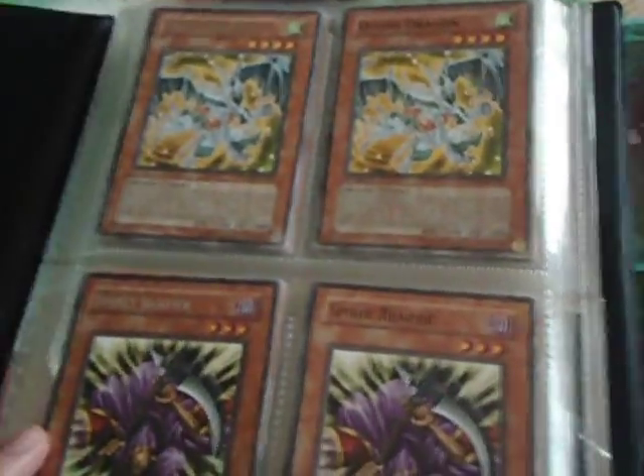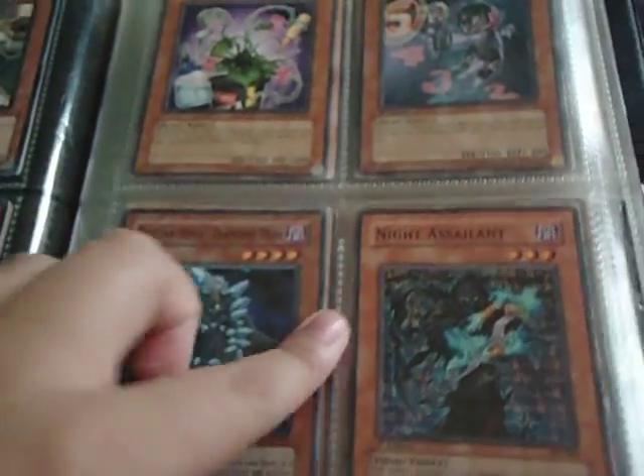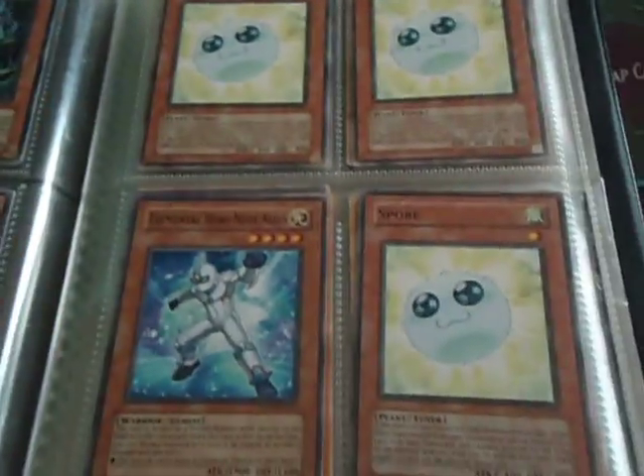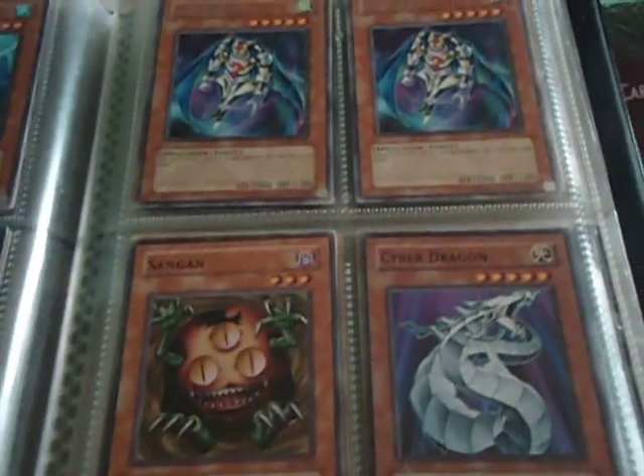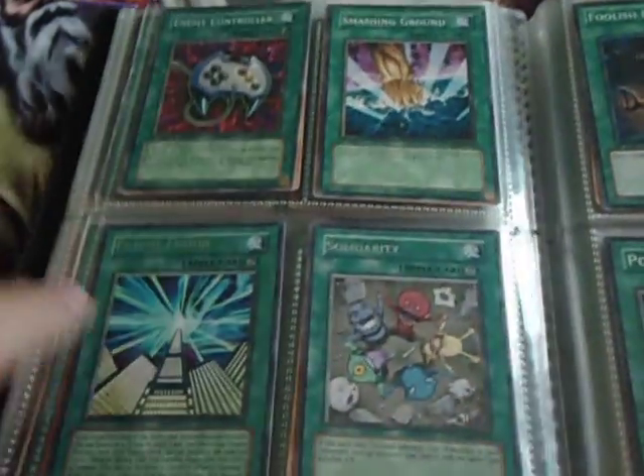Also, I have this Common and Rare binder. So all these are Common and Rares. They're mostly like the staples, like the good ones that people use. I also have multiples of basically all of these. So if you need more than one, just ask.